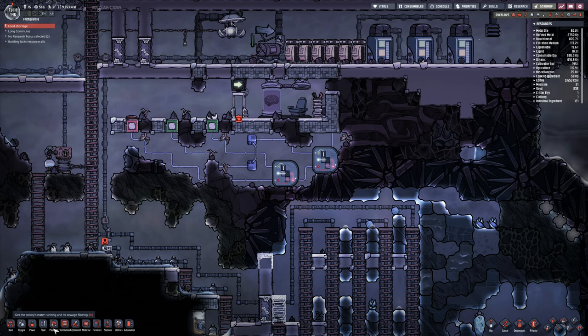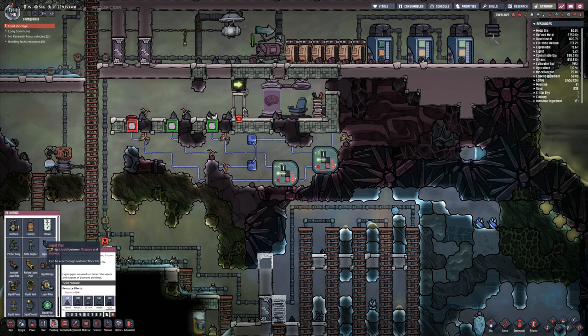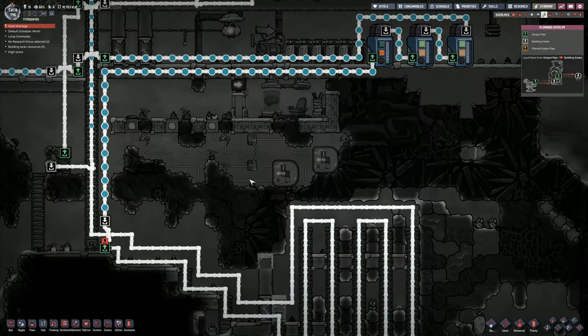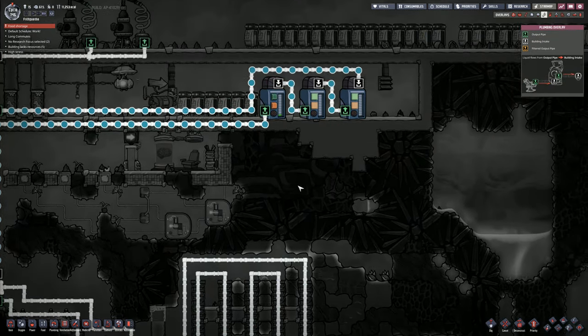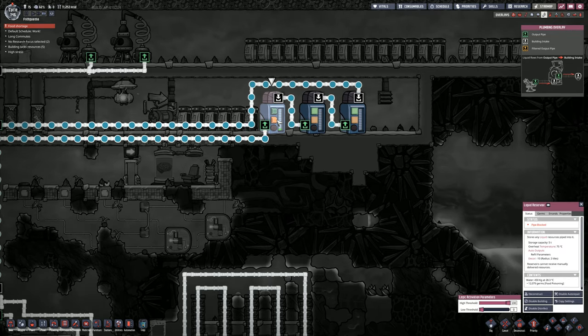That's as far as we're going to get. So look into my plumbing overlay. If I go to ventilation plumbing, this one is now starting to fill up. Logic activation parameters. So that's filling up and it's got a whole load of germs in there, and the temperature of the water is 28 degrees.